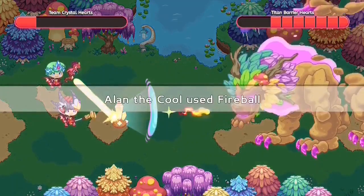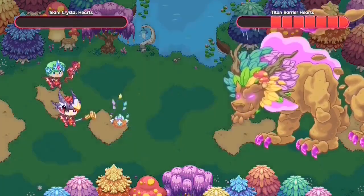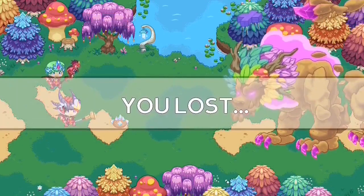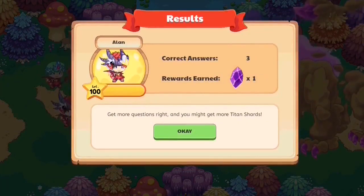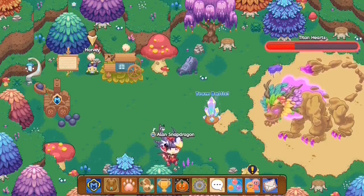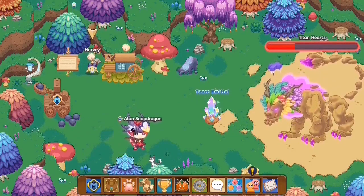We end up casting the spell, and it seems like our opponent also casts his spell but misses. Then the titan casts his spell on us and does damage, which breaks the crystal. Once the crystal breaks, 'too late' appears on screen and we get our reward. If you lose all your hearts during this battle, you can get a maximum of one shard for losing, or potentially zero.